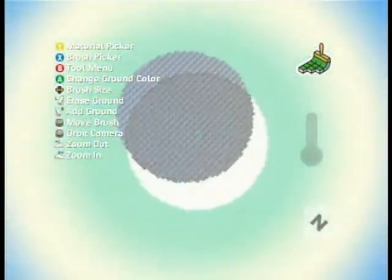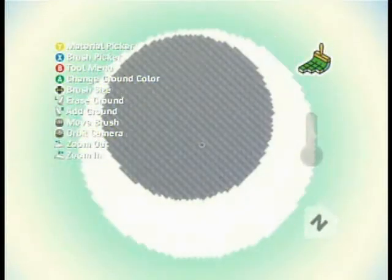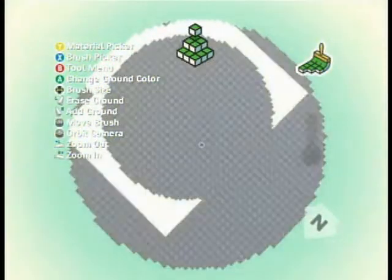Let's make this a lot bigger and zoom out. Now we have a point of reference and we can see how big our character is. So now we can decide how big of a world we want for this — about there is fine.